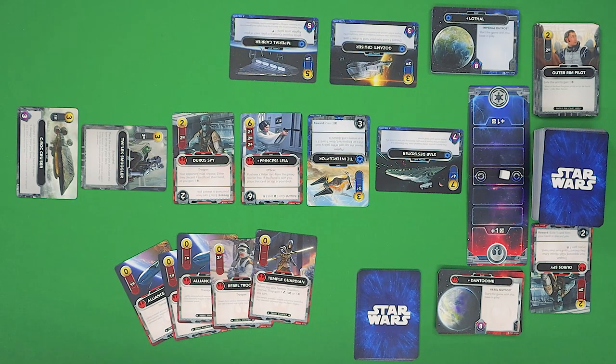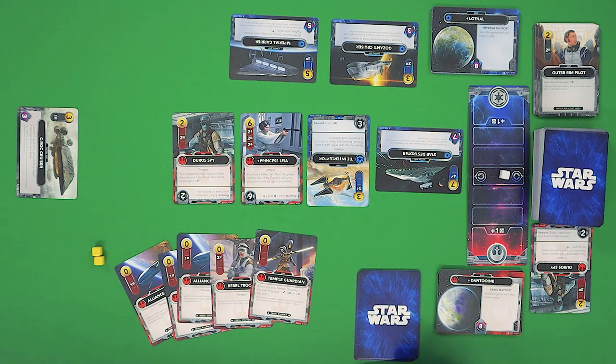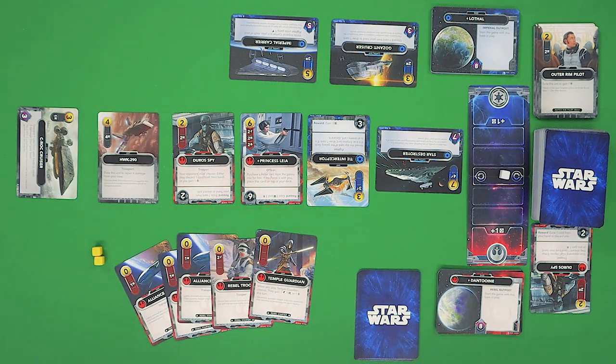We're going to talk about supplies first, as it's the one that basically acts the same as in every other deck builder. You'll generate supply using these yellow cubes to represent them, and you can spend them to purchase cards from the lineup to your discard pile. Any holes created from a purchase will be immediately filled in the lineup.